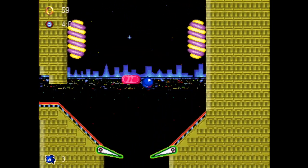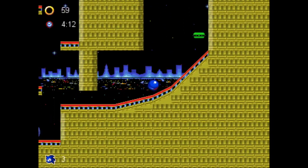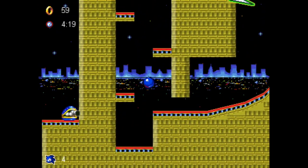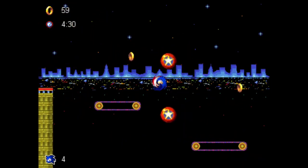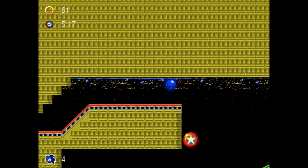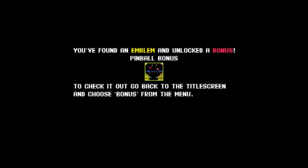I can get this extra life if I just fall down like this and go down there. I guess I shouldn't have destroyed the middle one, because it would have been possible to get back up if I'd kept it — but I thought of it too late. Let's do this. We made it — it took a run, but that was Act 2. And we got the emblem!